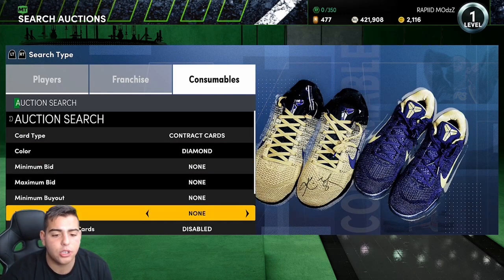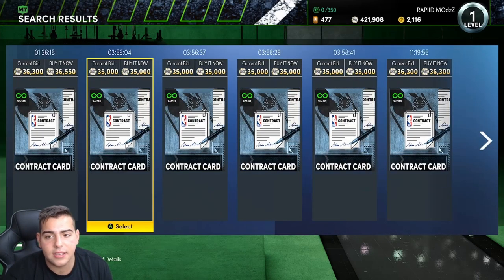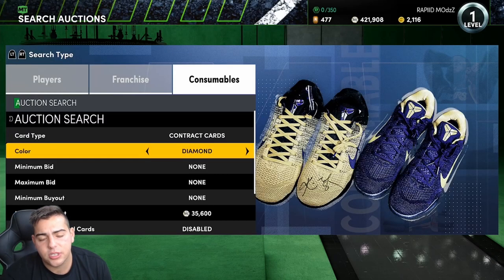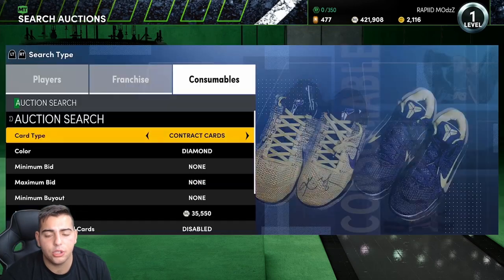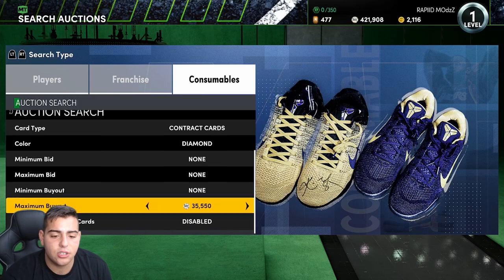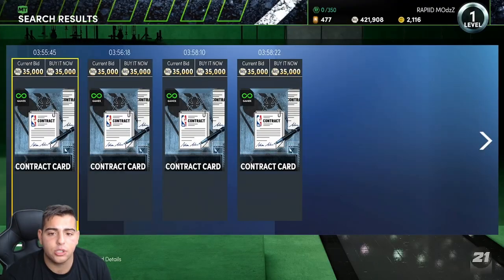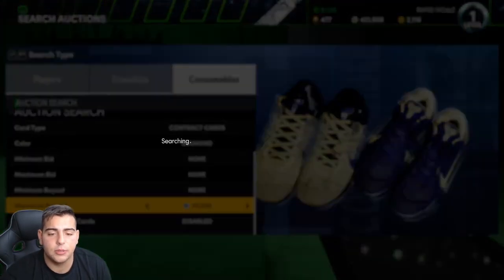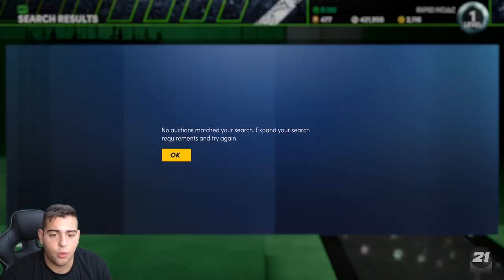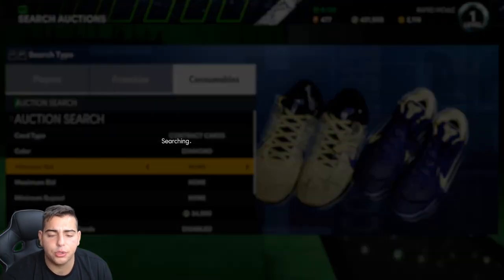One of them is this Diamond Contract method. This is probably one of the better methods out there — it has a lot of movement. At 35k you can make some good MT. I was actually sniping some for 30k, selling over 35, making 2,500 clean in minutes. Since on Limited this weekend there was a Diamond Contract cheese — you could get Diamond Contracts from Limited — so there was a lot more movement this week. I would honestly just recommend trying it out. It's probably one of the better filters right now.